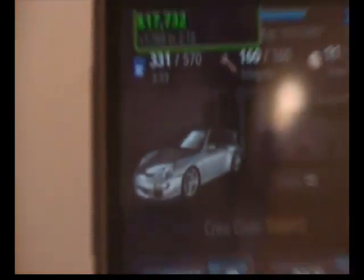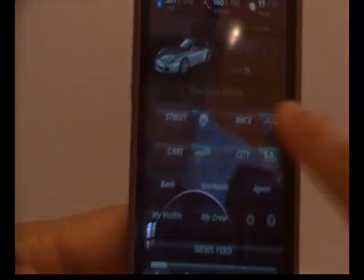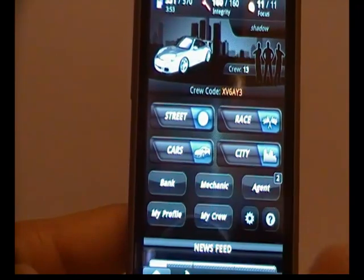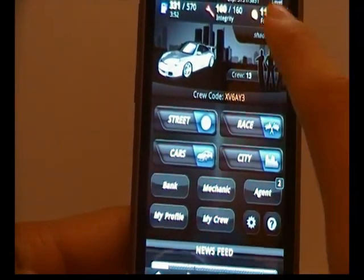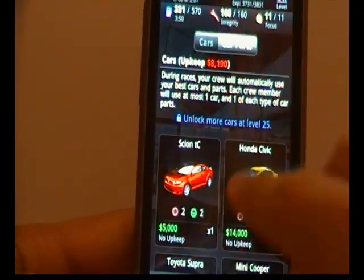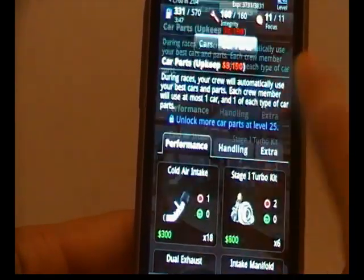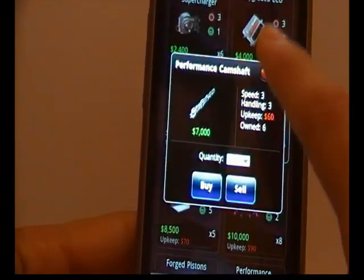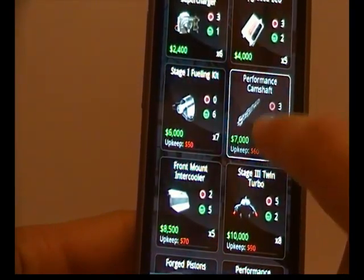I'll show you now. As you see, my income — sorry, it ran out of focus — is $1,160. That's every hour I receive that amount. And you have upkeep from car parts, as I'll show you now. So that means this costs you $60 an hour.